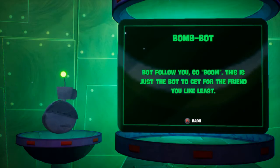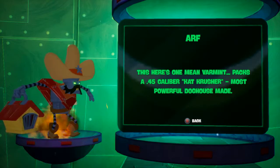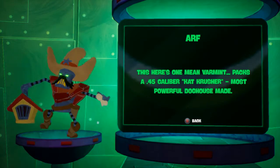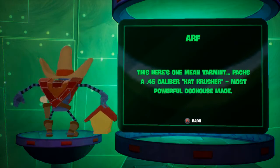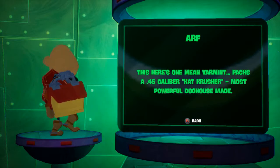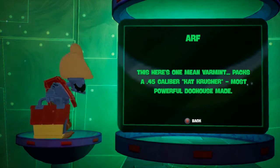The Bomb Bot follows you and goes boom — just the bot to get for the friend you like the least. I think you get introduced to it in the Mermalair. This one packs a .45 caliber Cat Cruiser — most powerful doghouse meat.